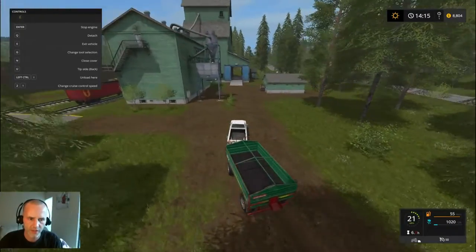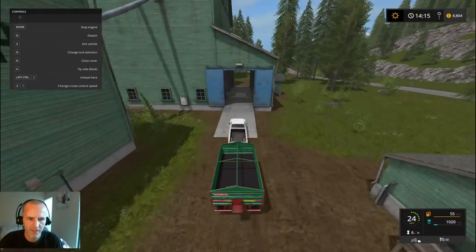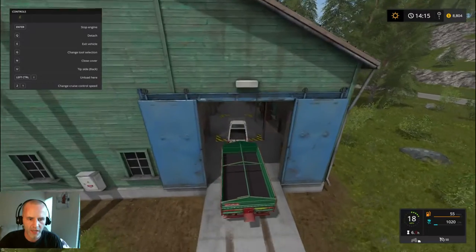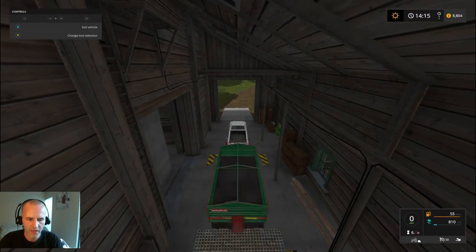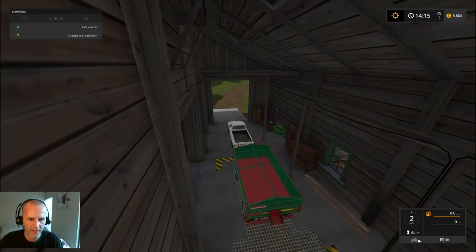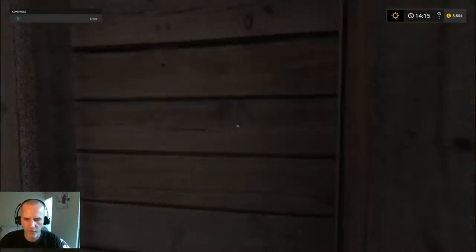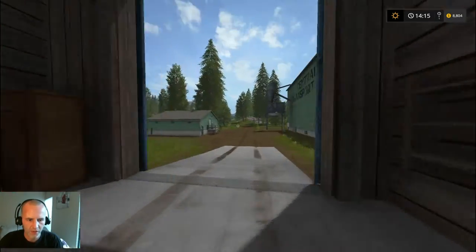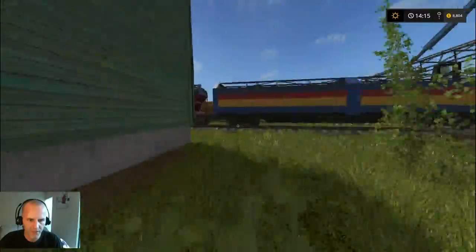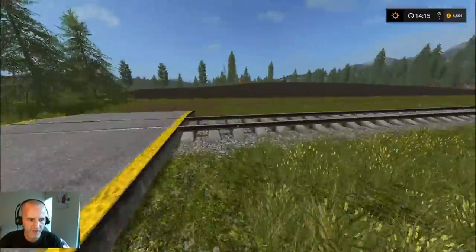We're approaching the train station with the last little load of canola. We're going to dump this in there, fill up the train, and then drive to Maplefield Mill, unload everything there, and see how much money we make. I'm pretty excited because this is the moment of truth on whether or not we've run a good farm for this harvest. So let's get over to the train, hop in, and drive this thing like a boss.